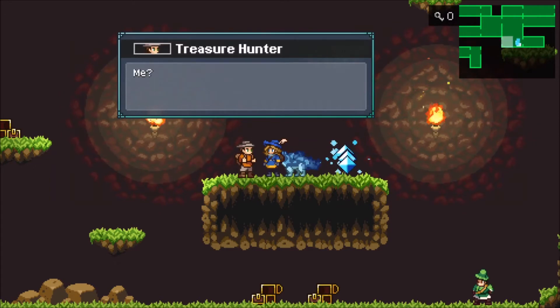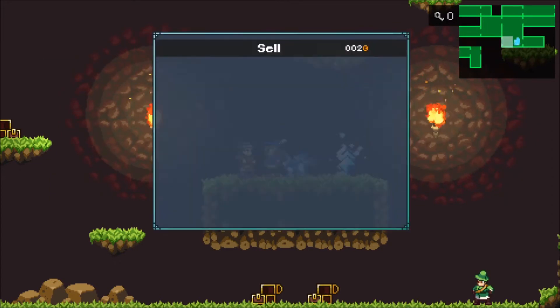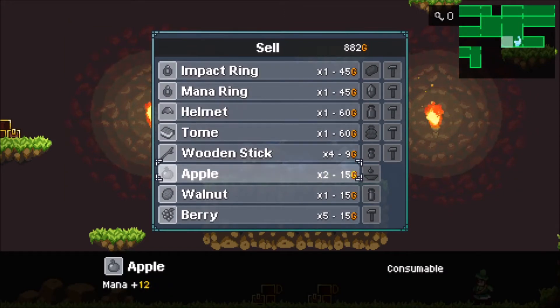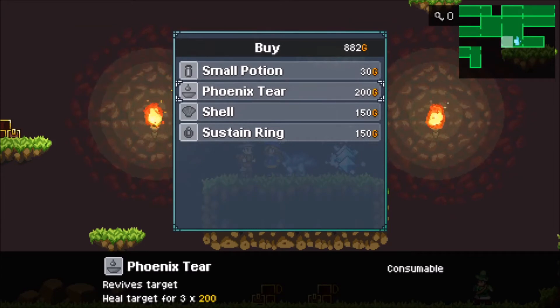Going into the fight, it'll give you a rundown — this enemy can attack with this element, so maybe I might want to bring in a creature that is resistant to that element and so on.